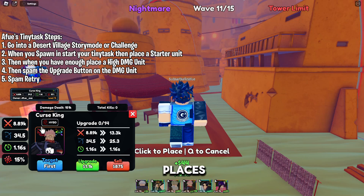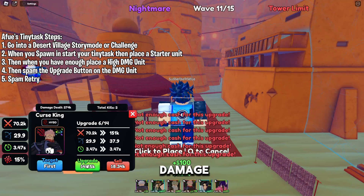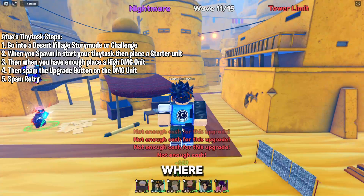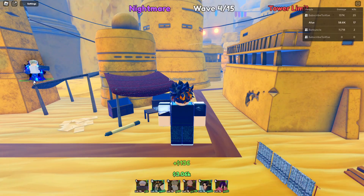Then place your kill unit or your damage unit. Make sure to place it a couple of times just to make sure it actually places. Use someone you want kills on, or someone with high damage that can kill really quickly. Then spam the upgrade button, and then spam the retry button — just do what I'm doing and spam the retry button.